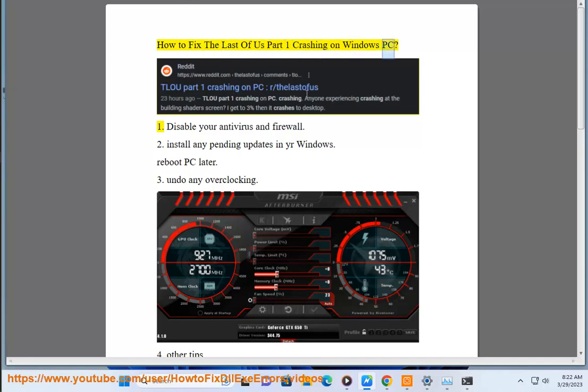How to fix The Last of Us Part 1 crashing on Windows PC. Step 1: Disable your antivirus and firewall.